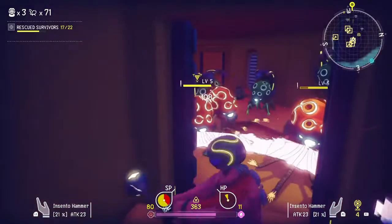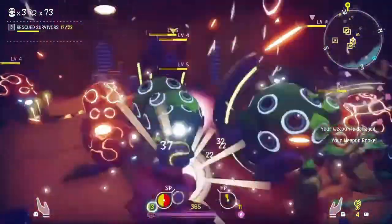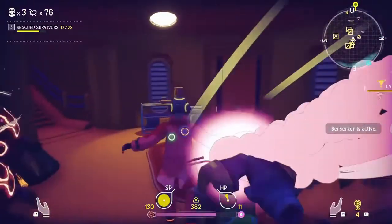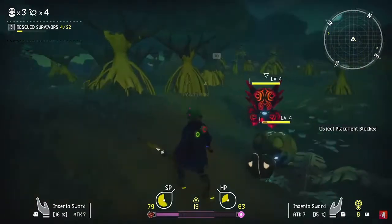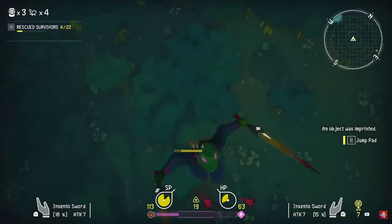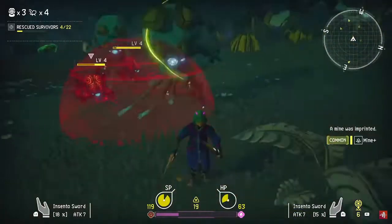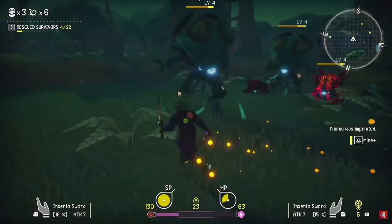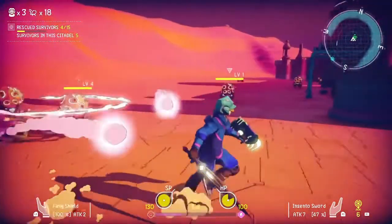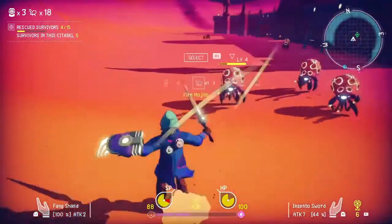During enemy attacks, you can dodge, use a shield, or even parry, which is very hard to do. You have different types of weapons such as swords, daggers, and hammers, all useful in their own way. You have different types of attacks such as combos, spin, and dash attacks. If you're in a sticky situation, you can use imprints to summon useful gadgets that might save your life, such as mines, turrets, and friendly aliens that will fight alongside you. Your avatar has a stamina bar called SP, very similar to Dark Souls. Every time you attack your SP goes down, and if it's at zero you can still attack but you'll be unable to dodge and will move very slowly, putting you at a big disadvantage in combat.